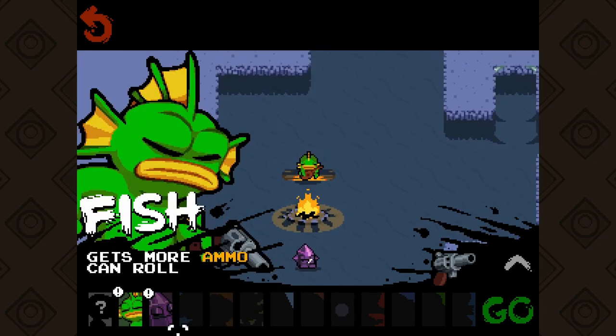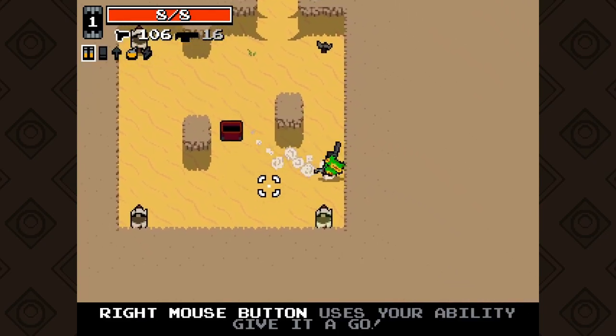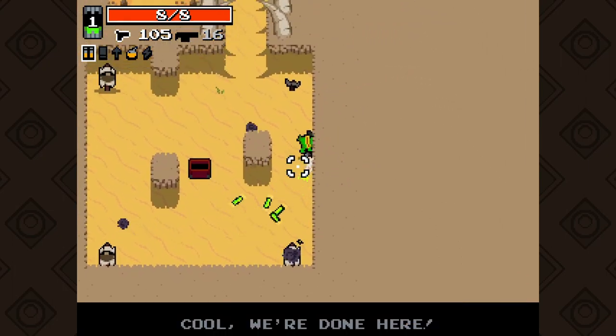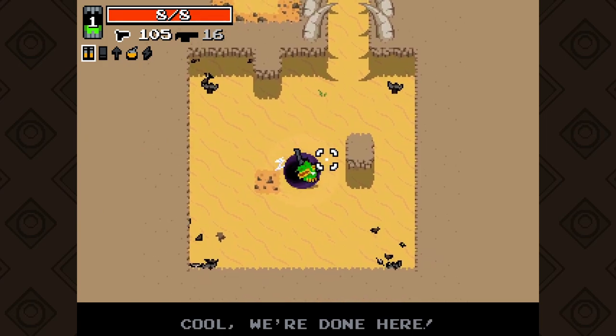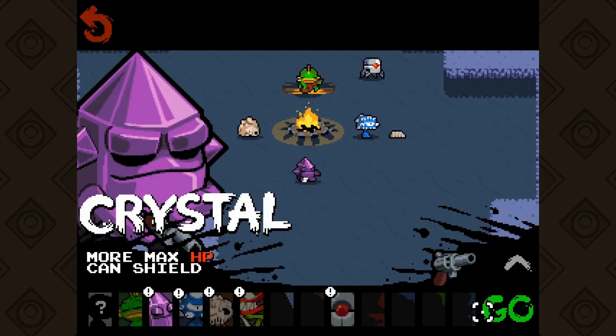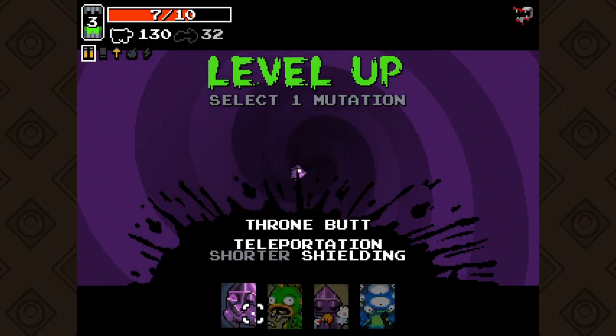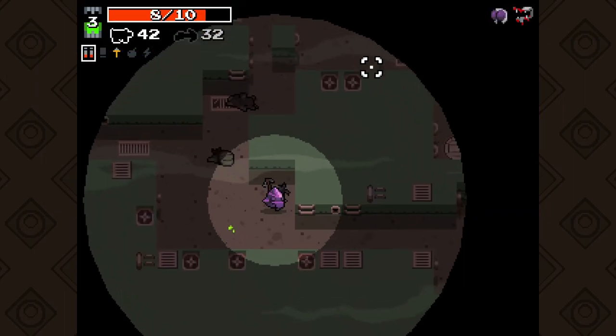There's the fish thing — it can roll, but I didn't like it. It would probably become more useful if I got used to it, but my first impression is that it's for experts. The crystal thing can block a few shots and felt great. There's also an upgrade that lets you teleport to your cursor after using it.